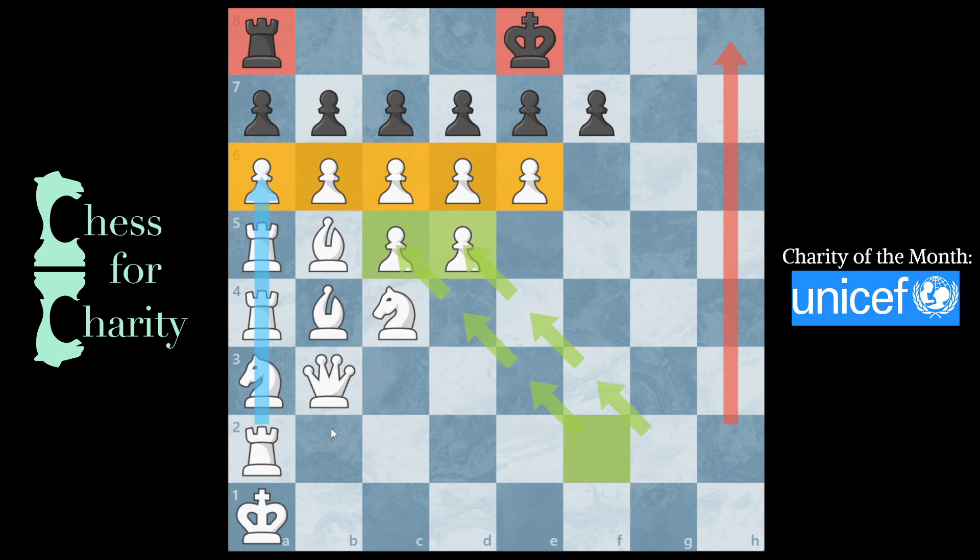The a-pawn would just run up the board, the b-pawn runs up the board, c-pawn runs up the board, same for the d-pawn and the e-pawn. Then the f-pawn captures in this nice way — one, two, three — and same with the g-pawn. So you have this configuration with six possible captures. Nothing wrong with that, right?